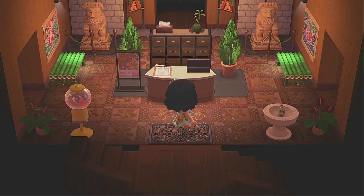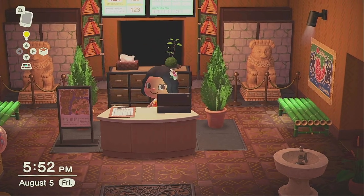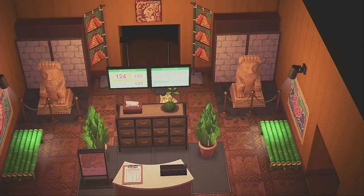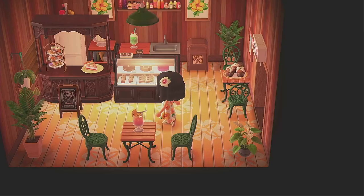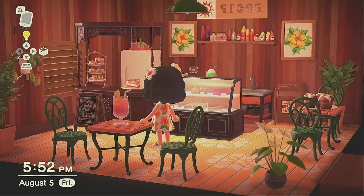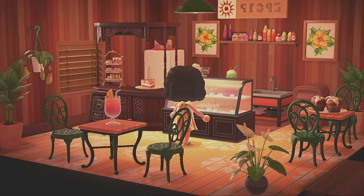Here we have the main room — the registration desk, check-in — it has the schedule and reservation board on top, a little bit of what you'll see on the island with the statues and the banners and just a lot of really good theming in the room. Off to the left is our bakery, this little cafe. I just think it's super sweet. I love the way that the colors come together in here and it just looks like a yummy place to get a treat. I want one right now!